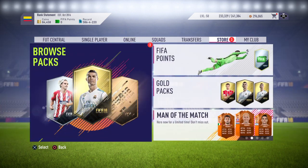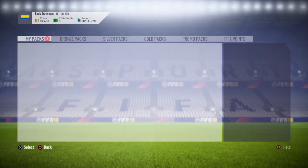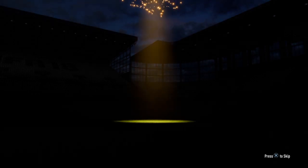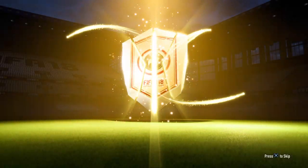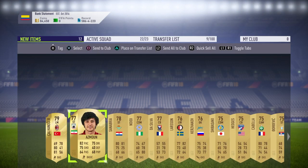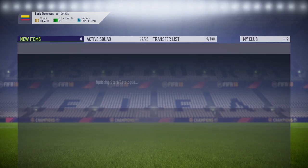But if we get Ronaldo or Aguero — big packs open. We'll obviously start with the premium gold players pack. Let's see if we can start with a bang, see if we can get our first-ever icon. It's not even boards. It's not a good start. I didn't expect much from this pack. Those players are going to a gold upgrade.